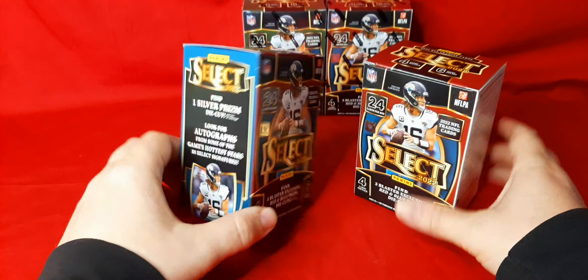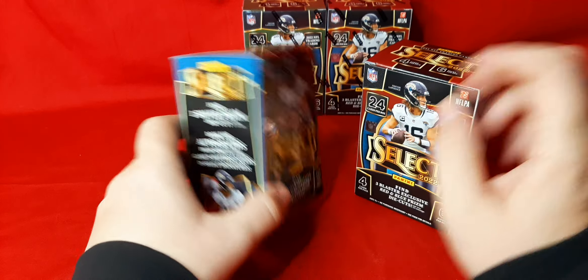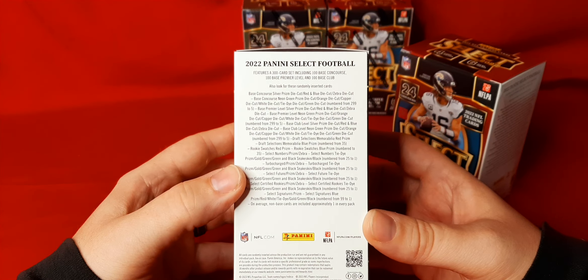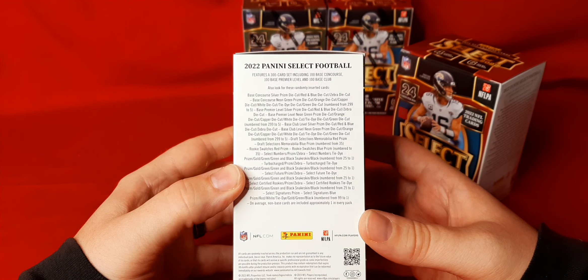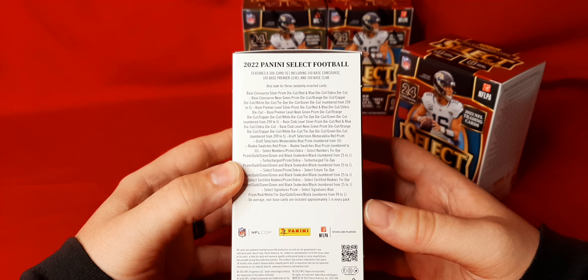You're going to get the tie-dye red and blues. Looking for one silver, looking for autos — I've not hit an auto out of here yet. But here is the checklist; you can pause it and take a quick look. You're going to get the tie-dye, looking for snake skins, obviously the zebras.